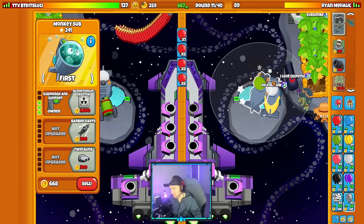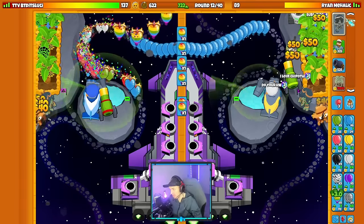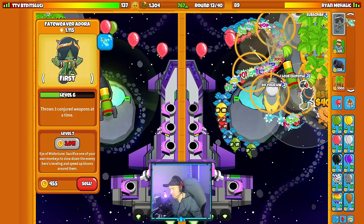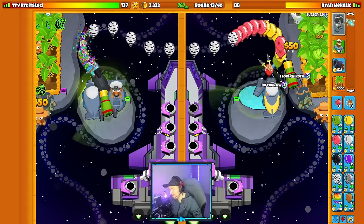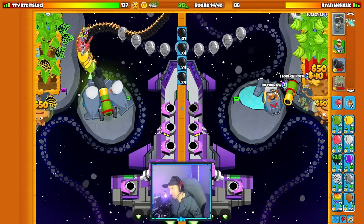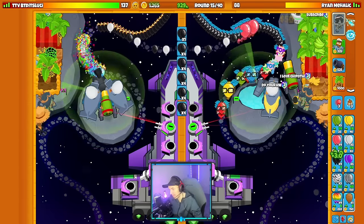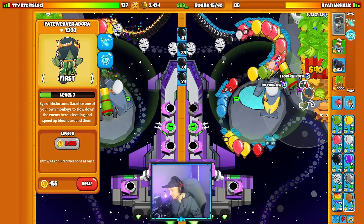Good start — we'll buy a Submerge on our side. Still no rush from my opponent; they're going for a Reactor instead. Our Fateweaver spot might seem a little weird since it can only hit balloons towards the back end of the map. The reason is because of the Fateweaver Dora level 7 ability, Eye of Misfortune. You can place your hero in obscure spots so the speed-up effect from that ability isn't around an important part of the map — which is exactly what we did.